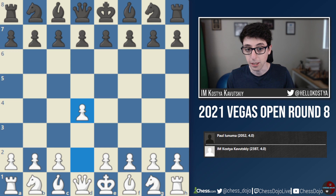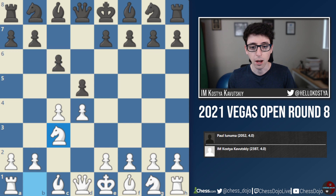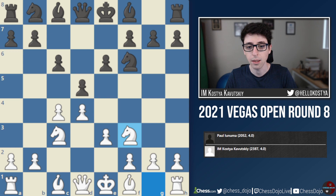I started with 1.d4 and didn't have a huge expectation of what my opponent was going to do. I looked him up online quickly and saw he was playing many different openings, so I didn't have time to do any special preparation. I decided to go with my usual d4, c4. He plays the Slav. I played Nc3, Nf6, e3, and now black goes into a semi-Slav — through this move order, we get the classic semi-Slav.